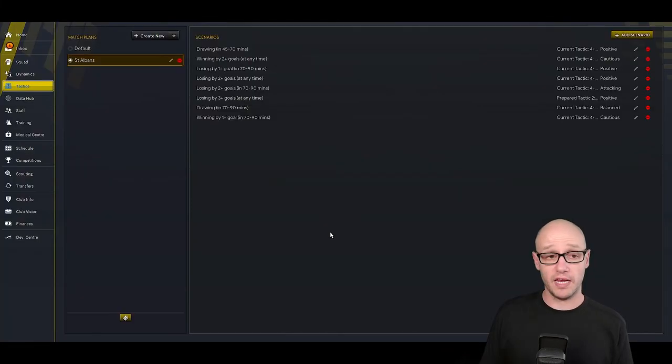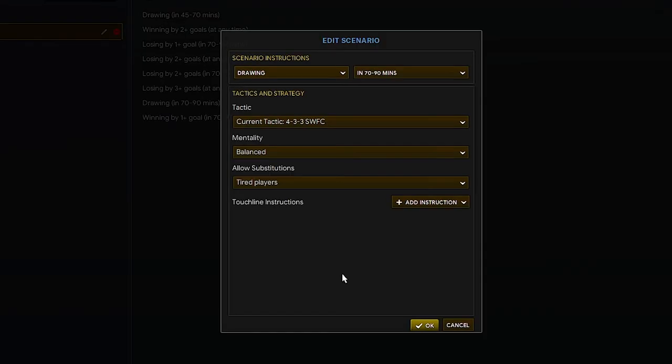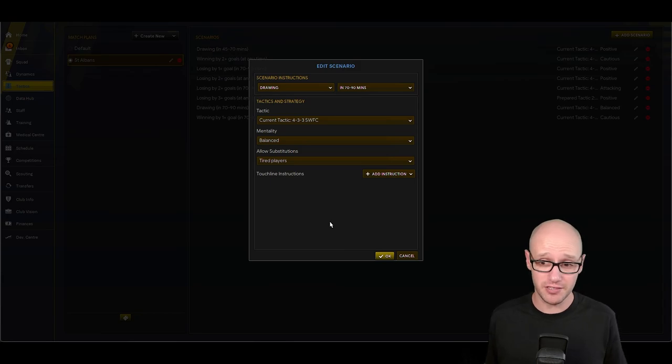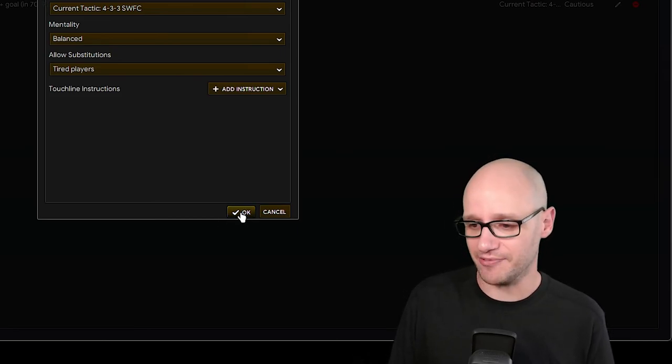If we're drawing between the 45th and 70th minute, we want the team to start pushing, so we play a positive mentality. Then in the 70th to 90th minute if we're still drawing, the mentality shifts back to balanced — we tried pushing, it's still a draw, so let's settle for the point. Maybe that's the wrong thing to do, but we're bottom of the league and every point is going to count.